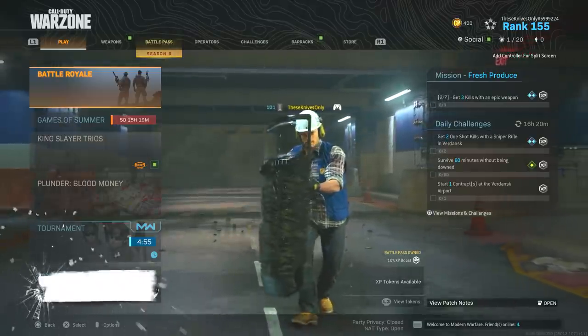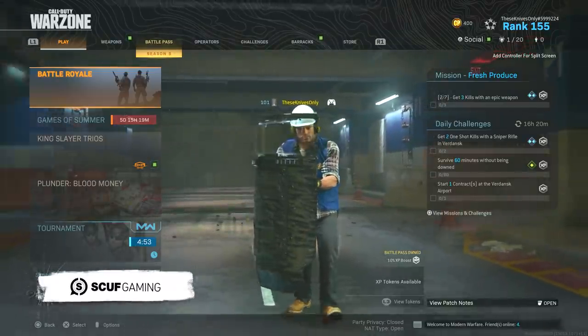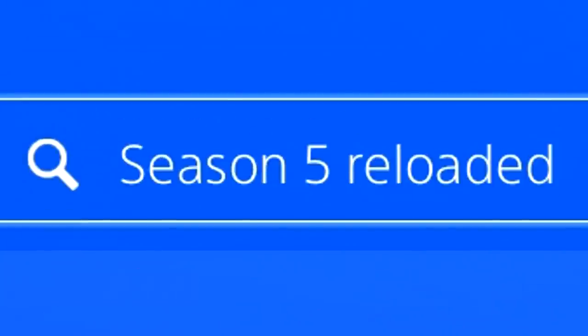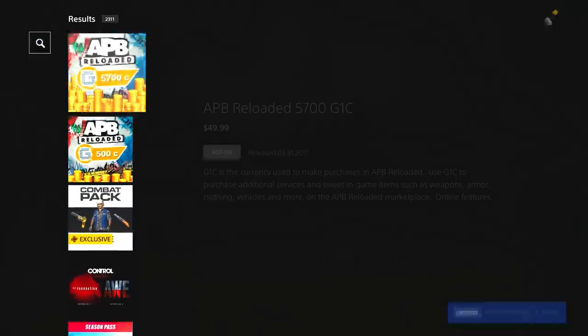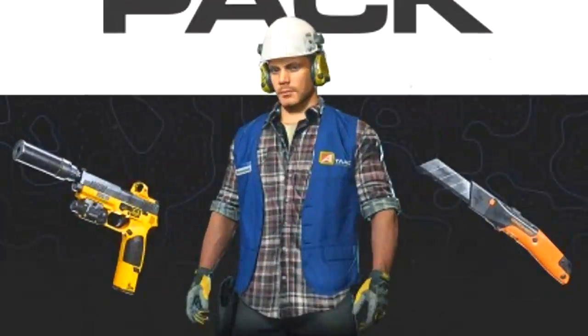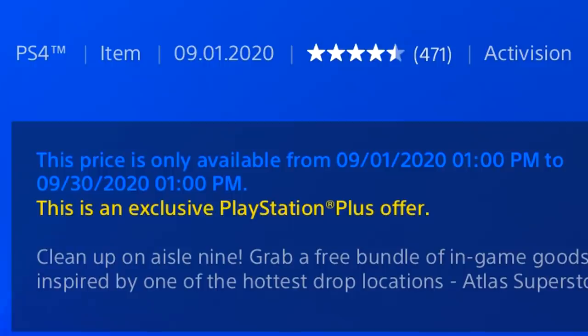But all jokes aside, we actually did end up getting a free PlayStation pack, and if you actually go to the PlayStation Store, I'll show you guys right here. All you need to do is search up Season 5 Reloaded, then you just go over to the results and go down, and you get the Combat Pack that got added into the game yesterday. This is only on PlayStation — it says this is an exclusive PlayStation offer — and make sure you guys do pick it up soon because you don't want to forget about it and not get it by the end of the month.